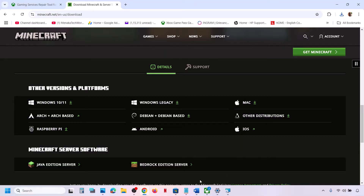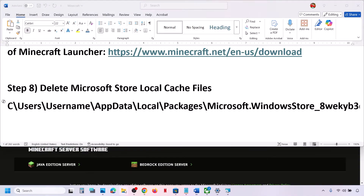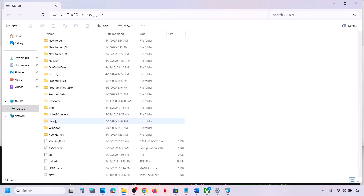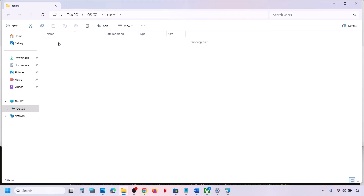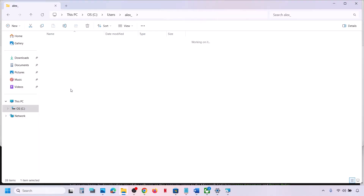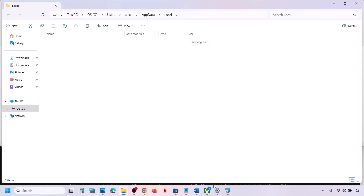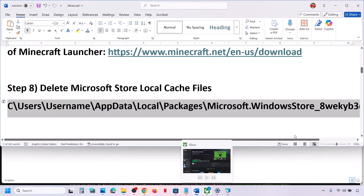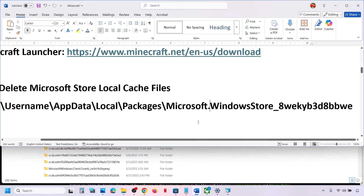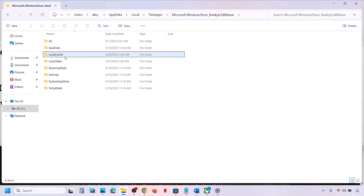If still not working, delete Microsoft Store local cache files. Open C drive, open the Users folder, open your username folder, then open AppData (if not visible, click View > Show > Hidden Items). Open the Local folder, open Packages, find the Microsoft.WindowsStore folder, open it, right-click the LocalCache folder, and delete it.